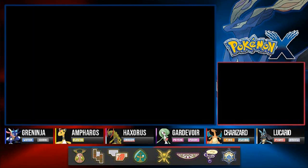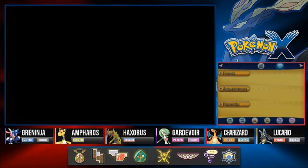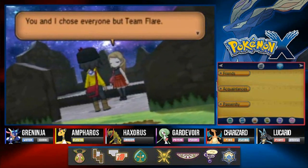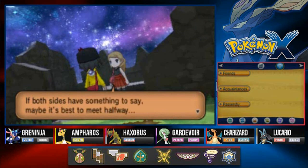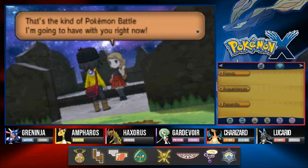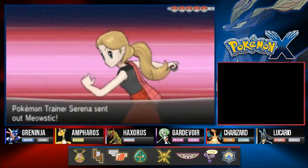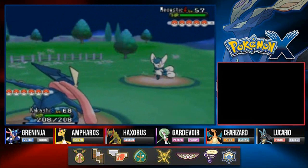Wait a second — our rival girlfriend is here! Serena: 'I've been thinking ever since all that trouble in Geosenge. Lysandre chose only Team Flare, and you chose everyone but Team Flare. Since our positions forced our hands, you can't really say any of us were right. That's why I felt if both sides have something to say, maybe it's best to meet halfway. From now on I don't want to battle just to win, but to see how you and your Pokemon think and feel.' Here we go — another Pokemon battle with our beautiful rival Serena! She's coming out with Meowstic.